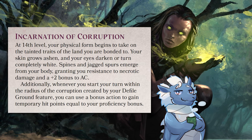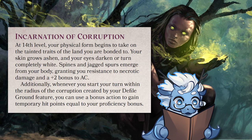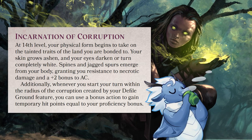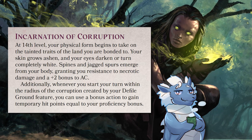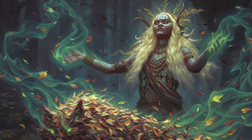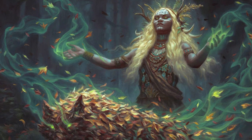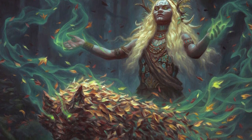A reminder that by 14th level, all your saplings have 28 hit points and your defiled ground deals 1d8 bonus damage per trigger, with an area as wide as a Fireball. The armor, resistance, and temp HP are a testament to your resilience as the commander of your conjured creatures and the crux of your cursed land, draining the vitality of those around you to feed the flora and yourself.